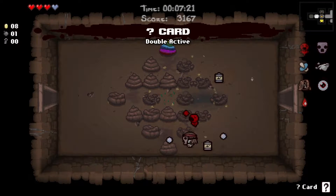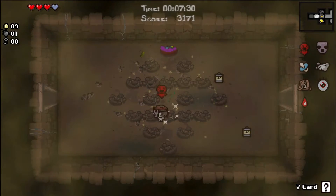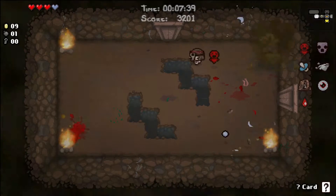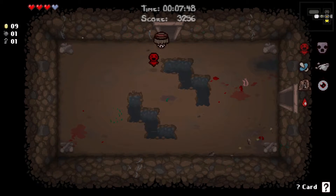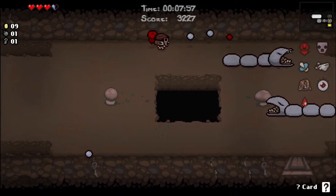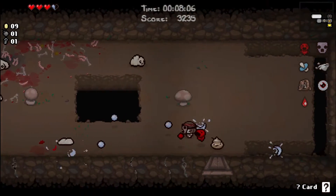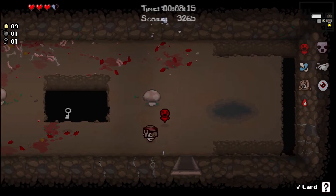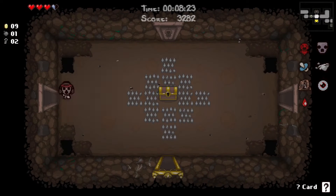We got Mom's Eye off the start, which wasn't exactly what I wanted. I was thinking it was Mom's Contact and I was thinking I was set, but it was not Mom's Contact and we were not set. Mom's Contact is the freezing tears — which is what I thought it was. But Mom's Eye gives us this occasional shot out of the back of our head, as you can see. Kind of not great. But we're good anyway, who cares. I guess it can synergize with some things. I can't really think of things that I want shot out of the back of my head. I don't think it would work with Mom's Knife or Brimstone. Speed isn't really what we were looking for.